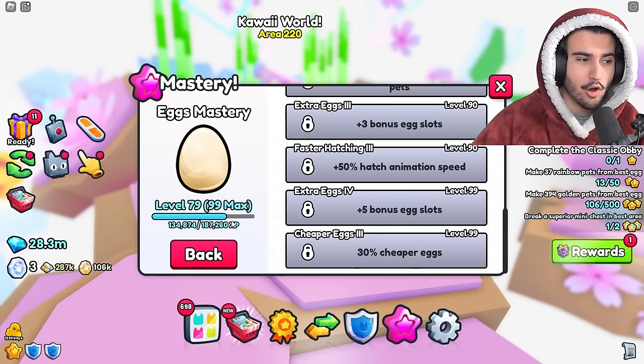Even though I did put all of these masteries in this order, the list isn't definitive — it really depends on your situation and what you like to personally grind. For example, if you don't grind at all and you're just a trader, doing the fruits or pets masteries would be completely useless, so you might want to go for the gifts mastery or even the key mastery if you like to gamble. There's no wrong or right way to do it — this list is just my overall opinion on which ones are best for certain situations.